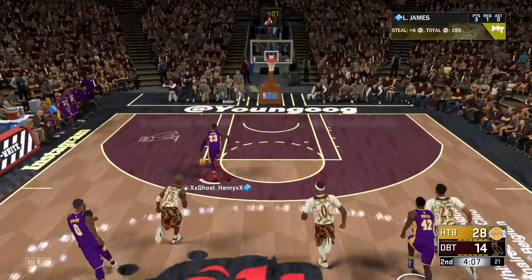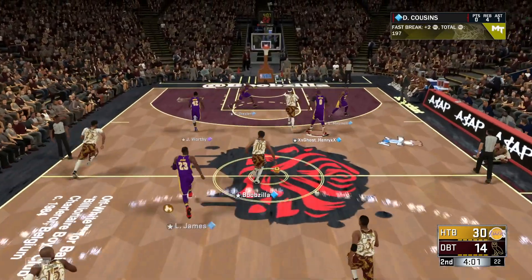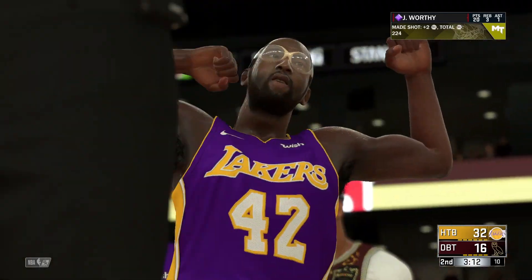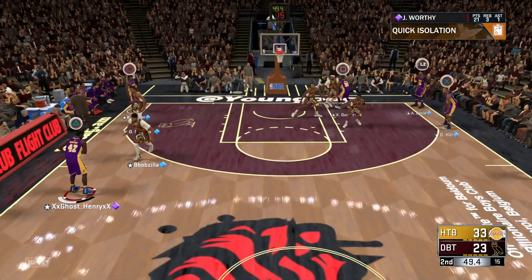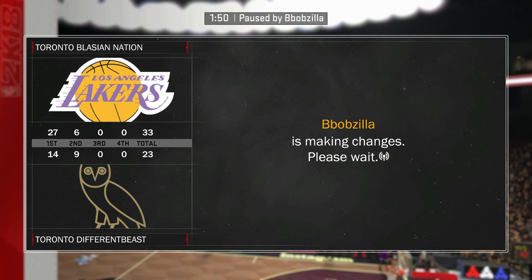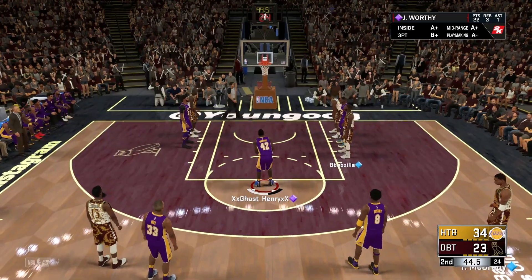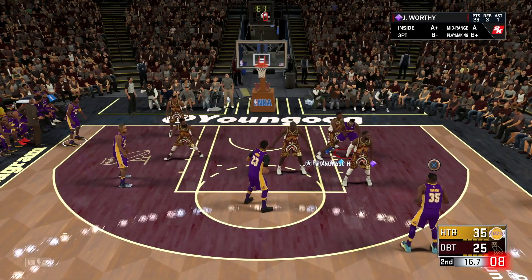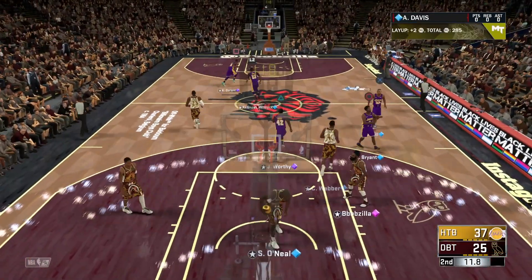LeBron with the steal — we've got to take this fast break. Worthy, if you were faster, that would have been an alley-oop. But hey, easy fast break. We're killing this guy. Vince Carter, you think you got the sauce? James Worthy for the and-one. This dude thinks he's Michael Jordan. Keep sending the double-team, I dare you. Driving with James Worthy and we're drawing the foul — easy free throws. Free throw for Worthy, 92%, super easy. So far James Worthy is hooping: 22 points, 3 rebounds, and 1 assist. Let's keep balling out.